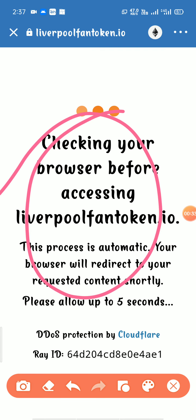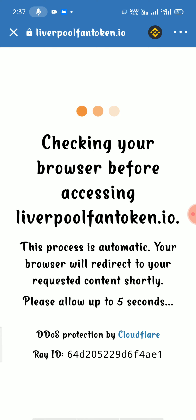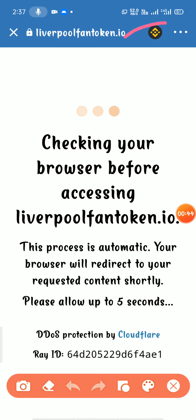In the description, add a theme. BNB — click on the symbol, select Smart Chain, click on it. This is the Smart Chain; put it in the name.